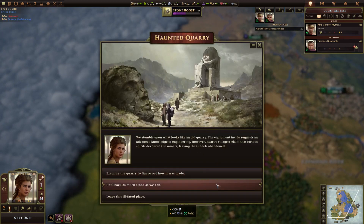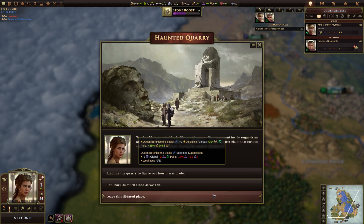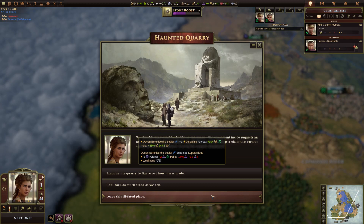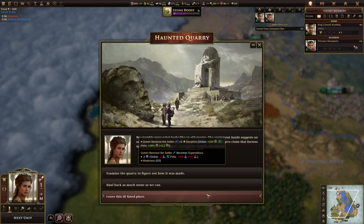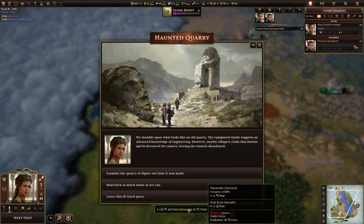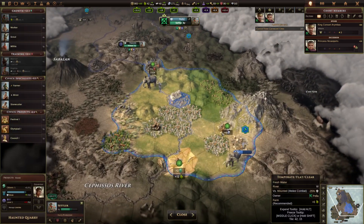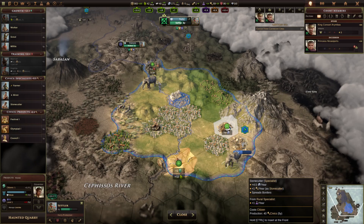Ooh, a haunted quarry — I don't think I've ever seen this one before. Wow. Okay, 300 stone is awesome. Clearly we don't want to become superstitious, even though that gives us 100 money a turn. We don't need the science though, so we can get 300 stone and a bit of discontent. Or a slightly smaller amount of discontent and a stone cutter.